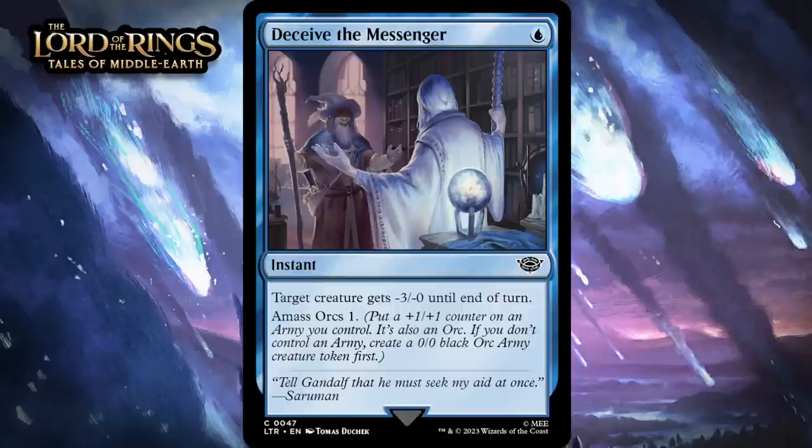Next up, it's Deceive the Messenger, which for one blue mana is a common instant. Target creature gets minus three, minus zero until end of turn. Amass Orcs one — you put a plus one plus one counter on an army you control; it's also an orc. If you don't control an army, create a 0/0 black orc army creature token first. Instants that temporarily lower power usually aren't very good, since they aren't usually enough to help your creature win in combat and just feel like they delay the inevitable — not worth a card. But adding Amass to the mix matters. If you think of this as a one-mana 1-1 that gives a creature minus three, minus zero until end of turn, that sounds pretty reasonable. It won't always be that, but if it isn't, it's putting a counter on your army, increasing the chances this actually feels like a combat trick. Normally this kind of card is a D, but I think Amass is enough for this to be a C.